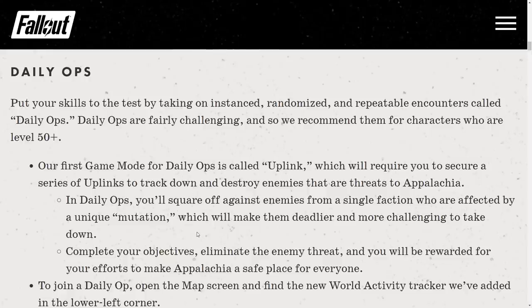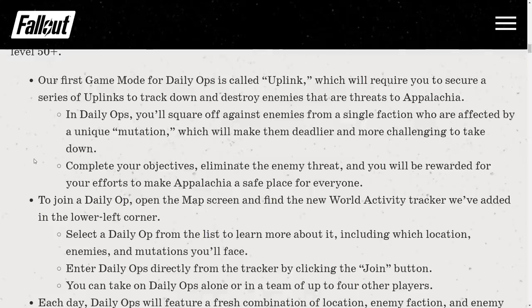Daily Ops. Put your skills to the test by taking on instanced, randomized, and repeatable encounters called Daily Ops. Daily Ops are fairly challenging and recommended for characters who are level 50+. It's worth mentioning that because they use the One Wasteland scaling mechanism, if you have a couple of friends and you are level 20, you can surely finish it as well. Our first game mode is called Uplink, which requires you to secure a series of Uplinks to track down and destroy enemy threats to Appalachia.